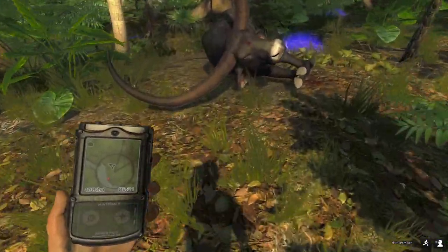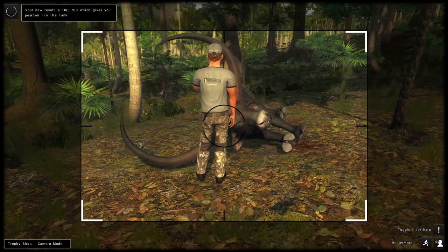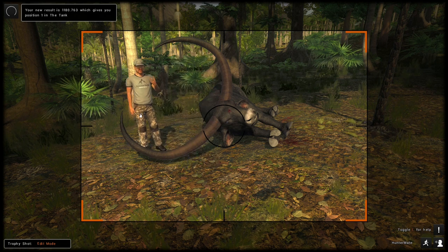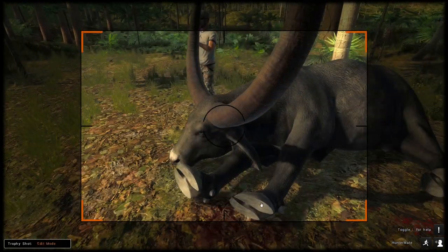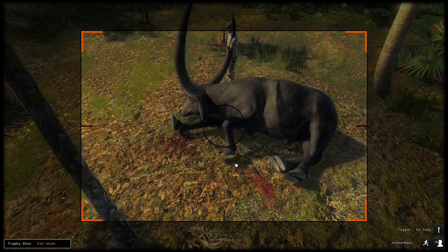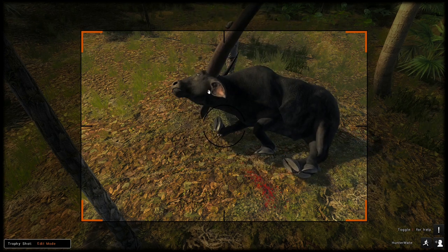That's a very heavy water buffalo. Yes! Finally, finally, finally! At least I know how to estimate water buffalo now — this was the first one that actually looked big, and it actually was. Very close to being a monster, but yeah, 278 is definitely something I'm going to be putting in the lodge.